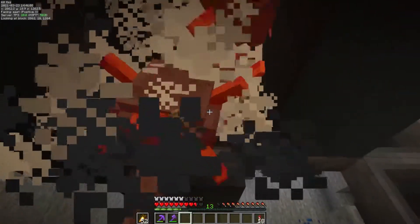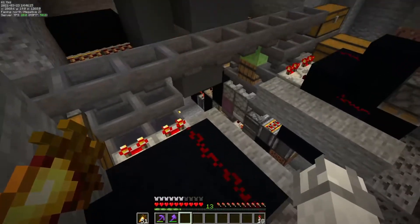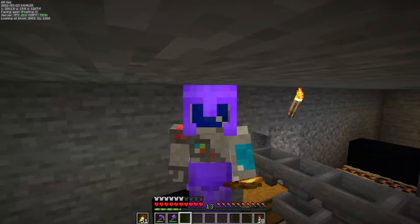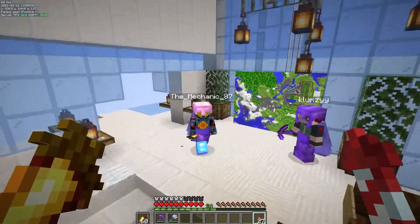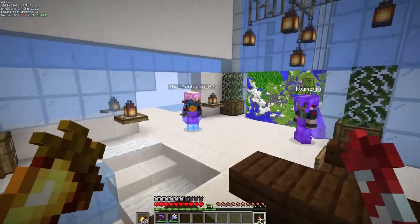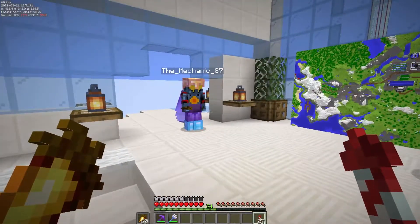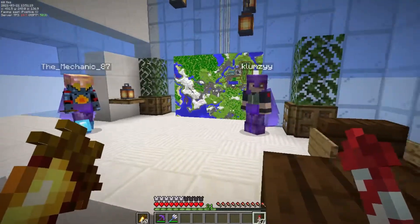I had to make another shulker box loading system, so now we have double the storage and it's still not fast enough because the hoppers don't pick up items fast enough. For right now it's fine — we're losing some items. But we have a meeting with Clumsy and the Mechanic to talk about FABAGEG stuff, so let's go meet them in the FABAGEG fortress. They agree it's time to build a gold farm slash piglin trading hall, so let's just go do it and show them when we're done.